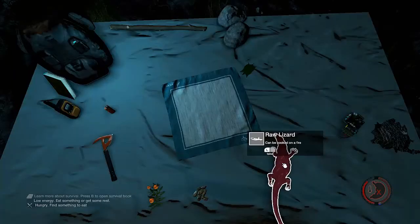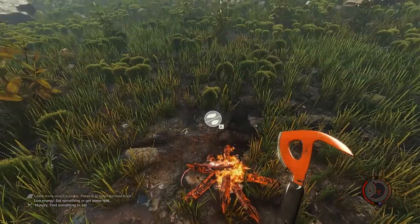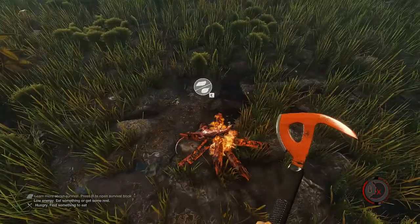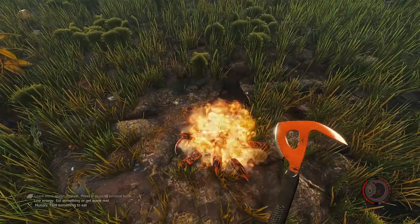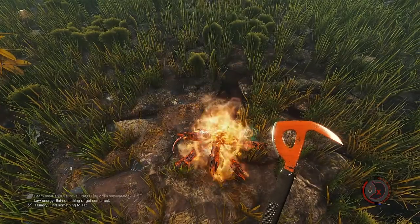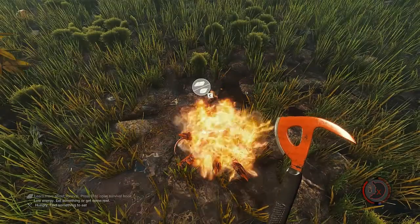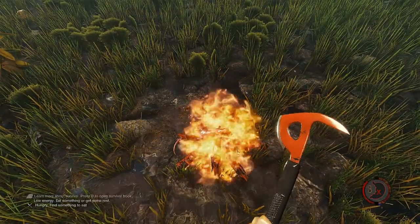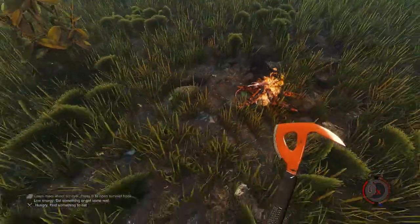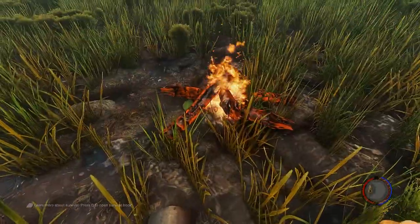They did a couple new audio additions and a bunch of optimization improvements — a lot for performance, so it uses less memory over time, which is really important and crucial for these types of games. They also fixed a ton of bugs: tree houses not falling when the tree is cut down after loading, fixed energy mix inventory info, fixed generic meat floating above fire, and so many more bug fixes.